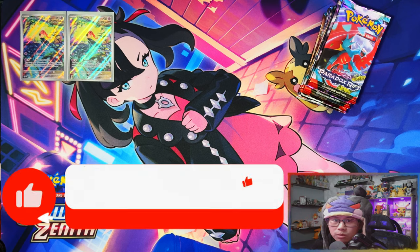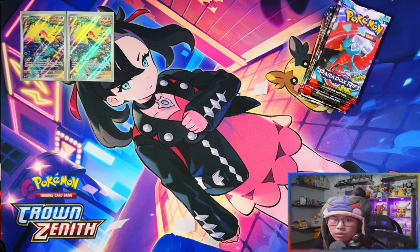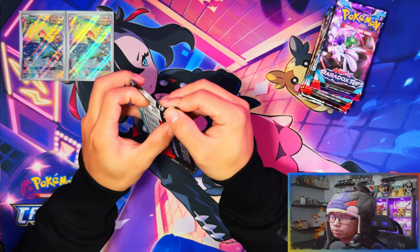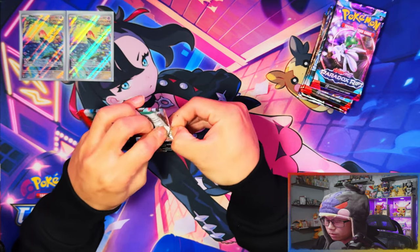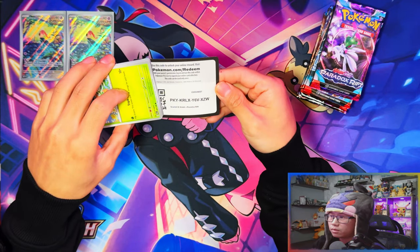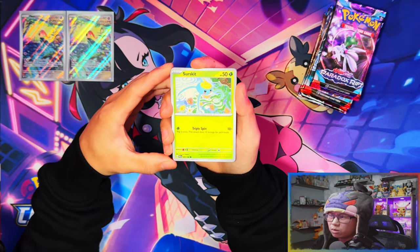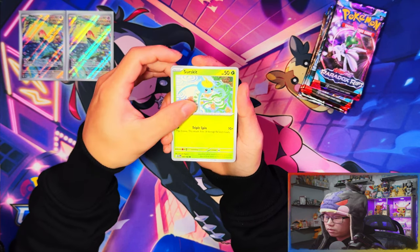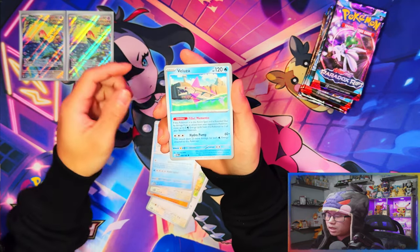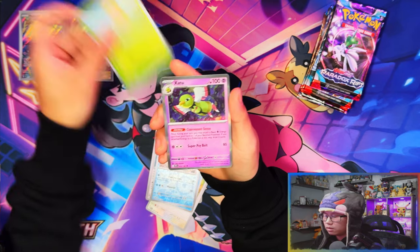Before we start ripping into the packs, if you enjoy my videos and haven't already, I'd appreciate a like, subscribe, and notifications on for more. When I reach 500 subscribers I'll be doing a giveaway for the most recent elite trainer box. Alright, Paradox Rift — first opening, Pokemon Center exclusive ETBs. These usually have good pull rates for me, let's see if that holds true in Paradox Rift.